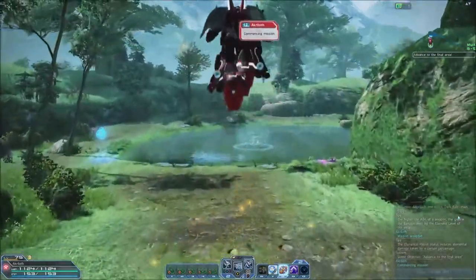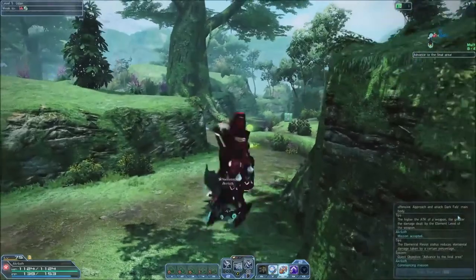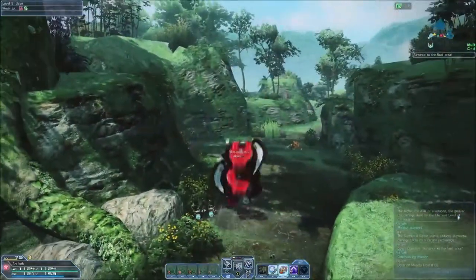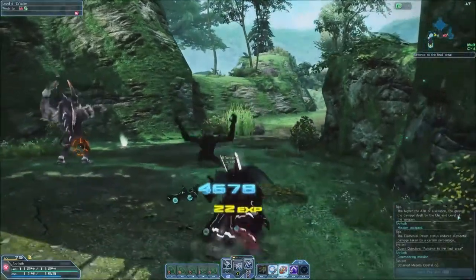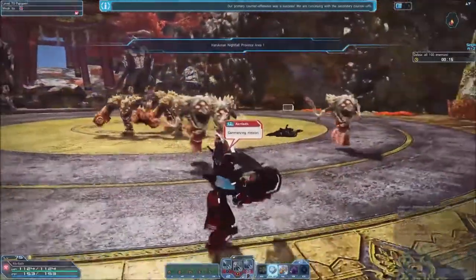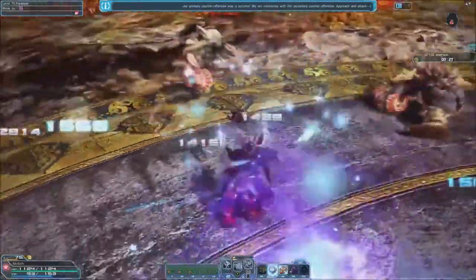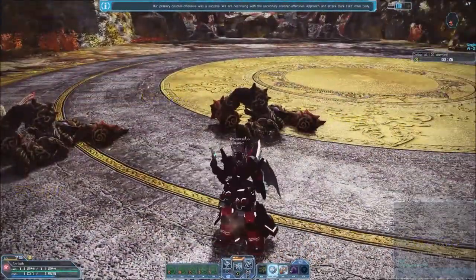For traveling, we use the Photon Art Grim Barrage, which makes us corkscrew forward and fire our guns twice. Dodging or using our weapon action right before the attack will cancel it and allow us to use the art again, essentially allowing us to corkscrew everywhere we need to go. For mobbing, our chosen Photon Arts are True Equilibrium, which can be used to take down tankier mobs, and Desperado Dance, which rapidly fires bullets in all directions at once.